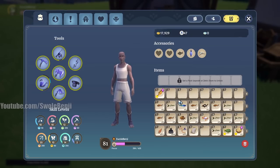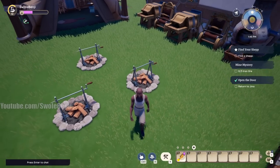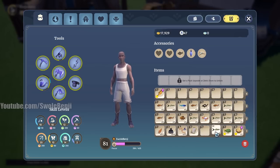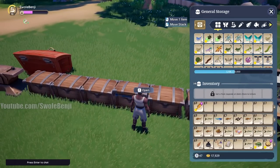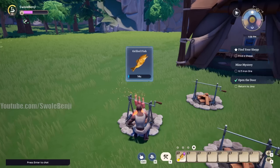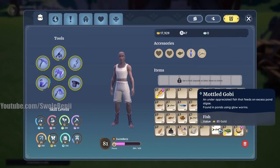The way grilled fish crafting works: it takes any two fish, but which fish does it choose? It prioritizes what is in your inventory, going from the first slot on the left to the right. After the first row, it goes up a row starting from the left and works its way to the right. Once it's cooked all the fish in your inventory, it will then go to your stash, to your fish tab, and go from left to right, top row to bottom. So if I cook more fish now, it's going to pull from this five-stack of mottled goby. One mottled goby is worth 85 gold.